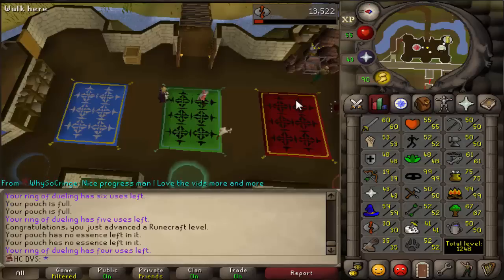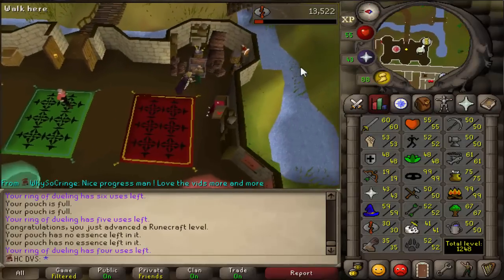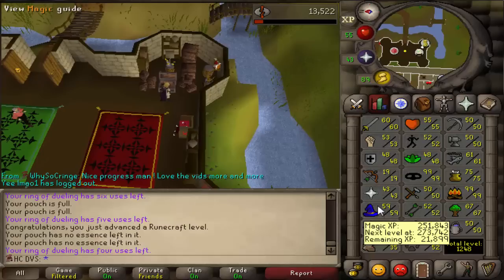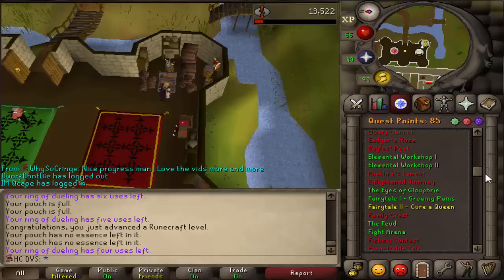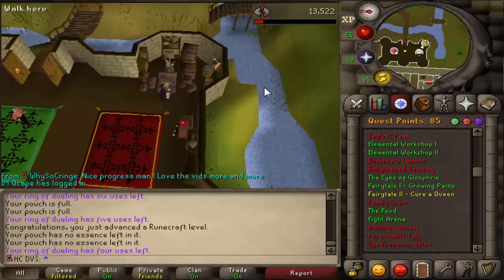I'm not going to mine essence in Varrock because that's just way too slow. I need to get to 66 magic to get access to the magic guild in Yanille, which I need anyway - because that'll help me buy nature runes, law runes, stuff like that. The way I plan to do that is superheating gold ore. To do that, I need goldsmithing gauntlets, so we're going to be doing the quest Family Crest, which I have all the requirements for. You do need to go into the wilderness to kill a boss, but I'll be careful.